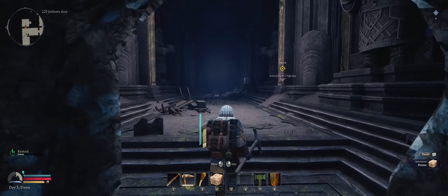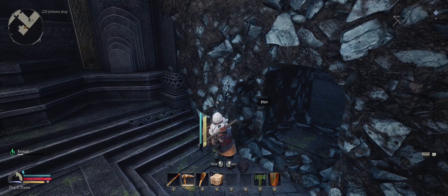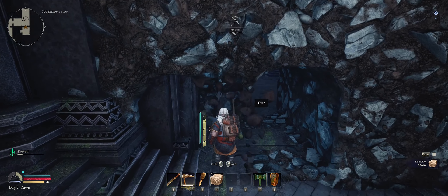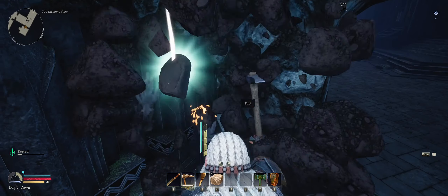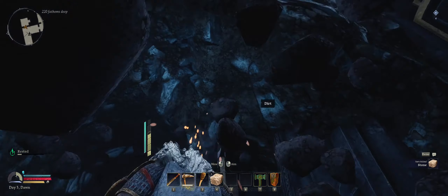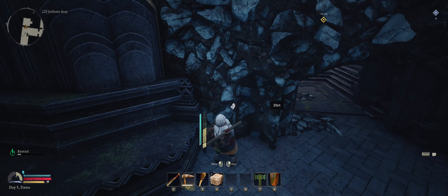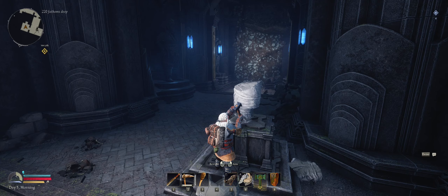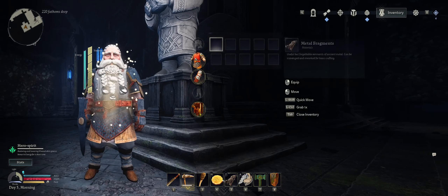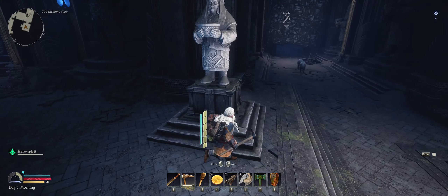There we go. I've already seen a shrine I can rebuild, so I'm just going to grab some more stone — probably should have left with a bunch of stone just in case. Rebuilding this one. What did it give me? It just gave me some coins — ten coins. No craft recipes.